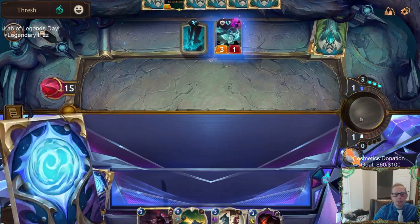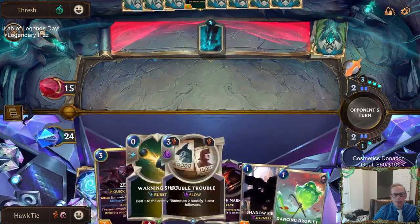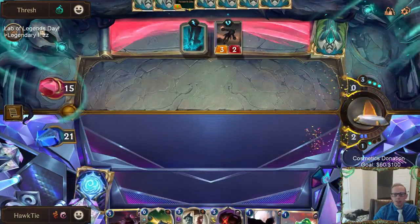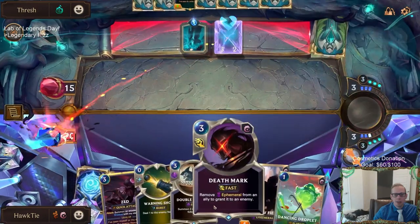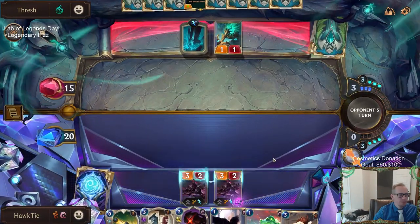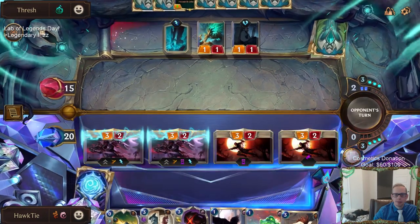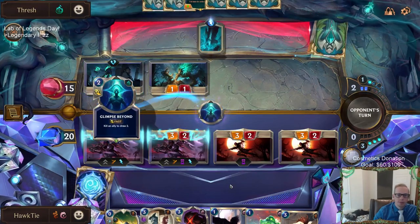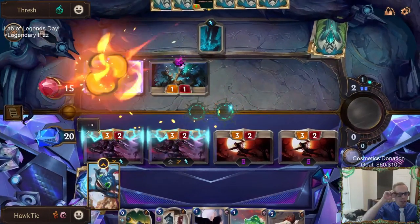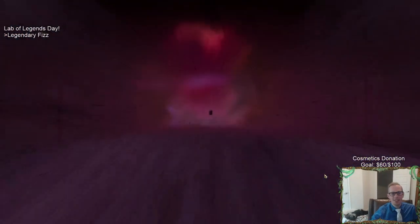Alternatively, Zed with Death Mark on three, then Death Mark the ephemeral Zed - we'd have two regular Zeds. I'm going to do the Death Mark. So we can have two permanent Zeds, then just Double Trouble next round. The Zeds will level up because the two living shadows will strike the nexus. We got two permanent leveled-up Zeds.